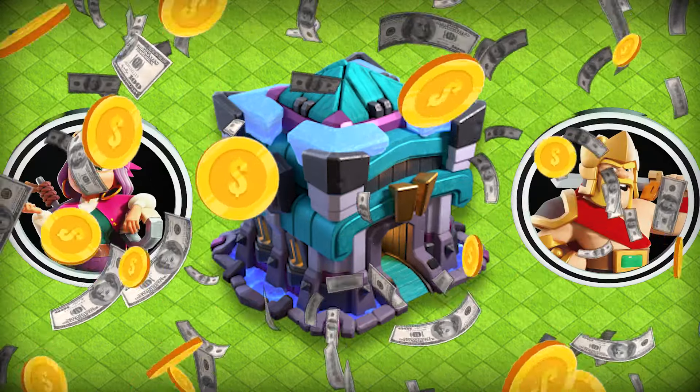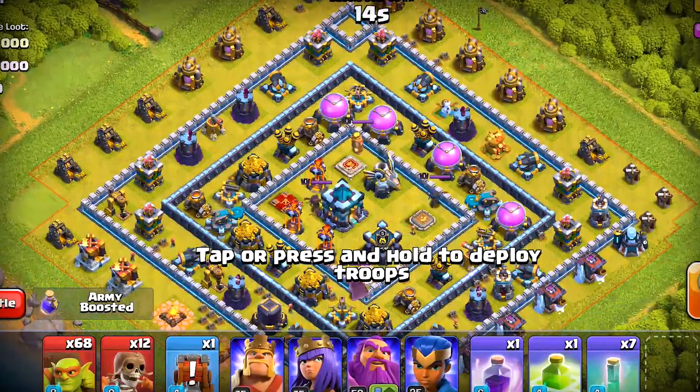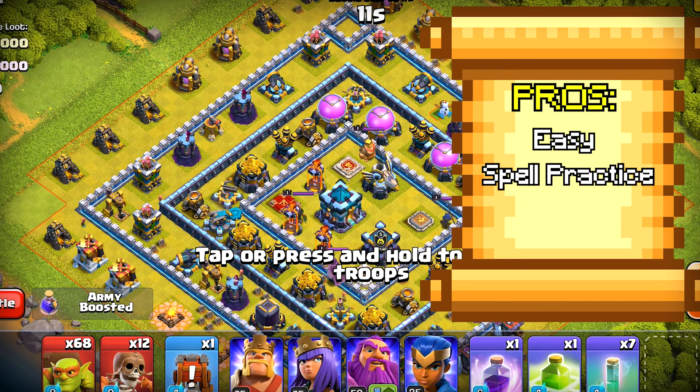The best farming strategies at town hall 13 — let's check out the ones without the heroes. We have got sneaky goblins, and this has to be the perfect strategy for farming. It's easy and you can train your spell deployment with this strategy.